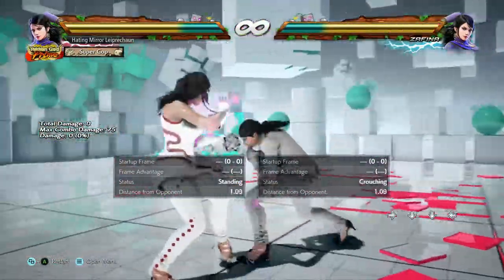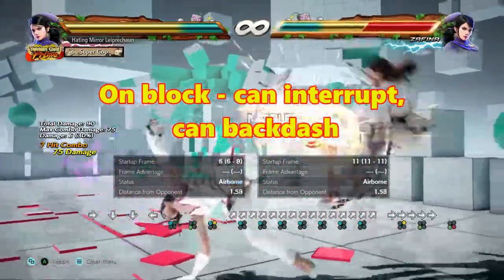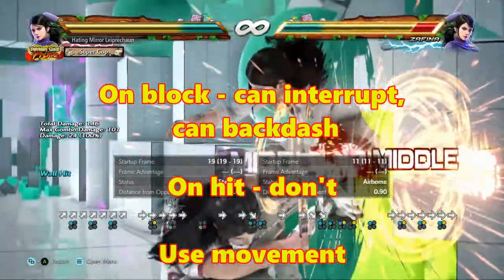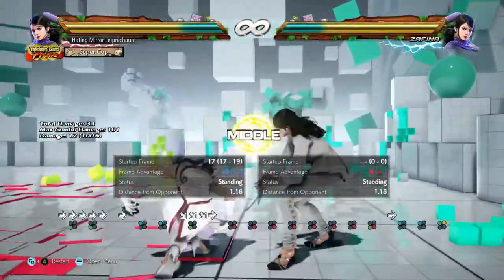That's it for neutral transitions — pretty easy to understand. On block, if it's not obviously plus, you can interrupt or you can backdash. On hit you shouldn't. And you avoid transitions by ducking and sidewalking. And once Zafina is in Scarecrow, she might want to continue pressure.